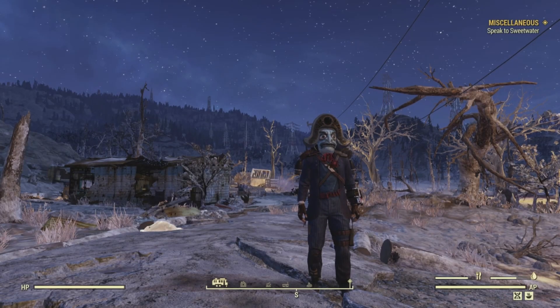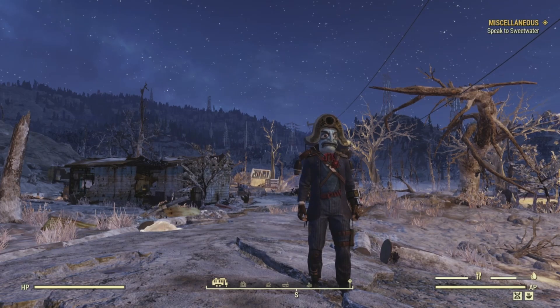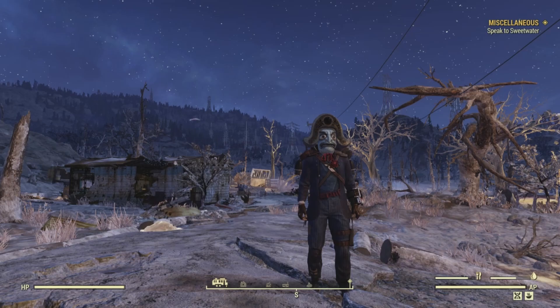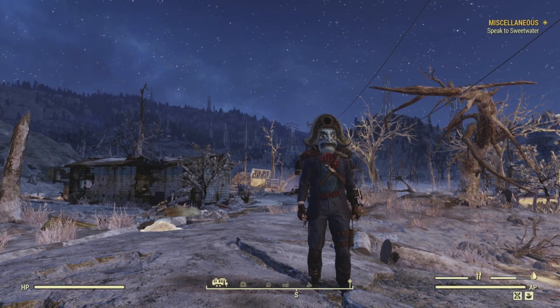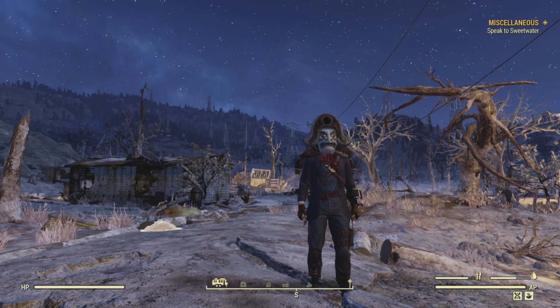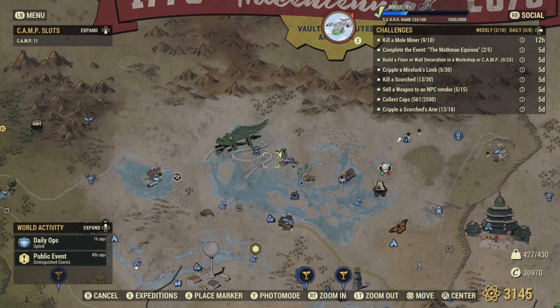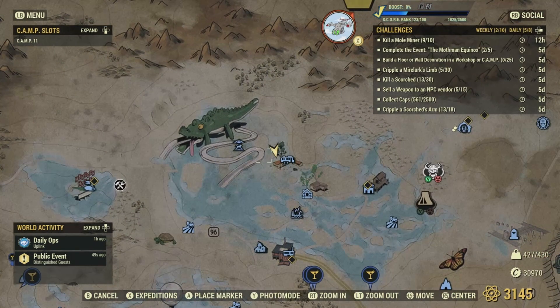Hello and welcome back to another episode of Collectibles of the Wasteland. I'm your host outlaw0420, Priest of Azura. In this series we're after the collectibles that you can find in the Fallout series, including Fallout 3, Fallout 4, Fallout New Vegas, and Fallout 76. Today we're getting the collectibles from the Willard Corporate Housing located in the Toxic Valley of Fallout 76.